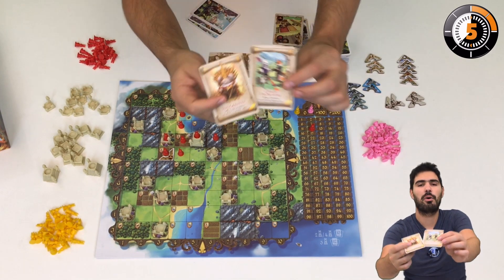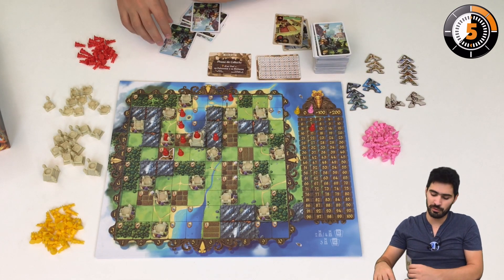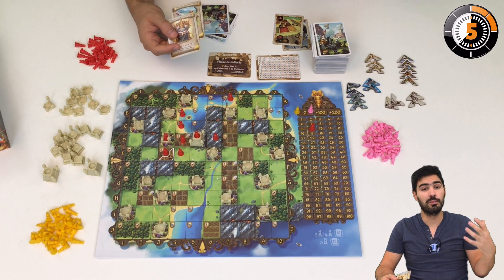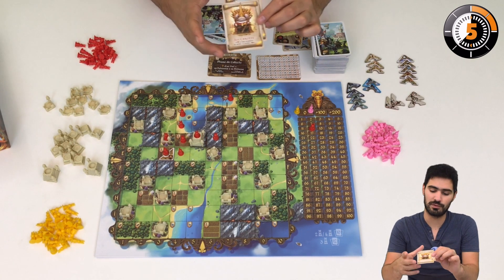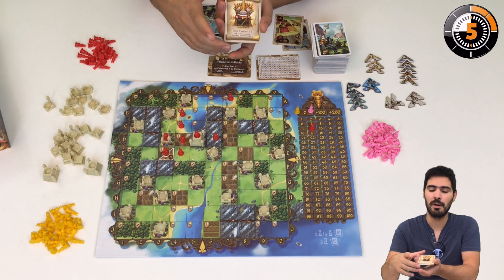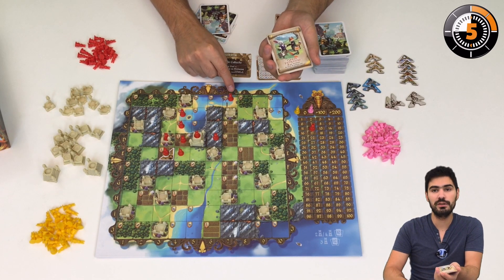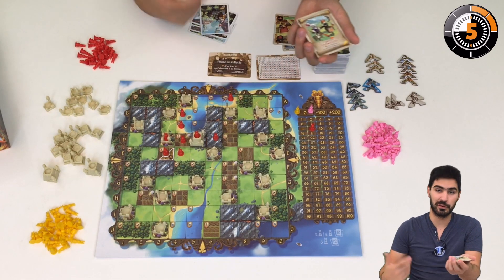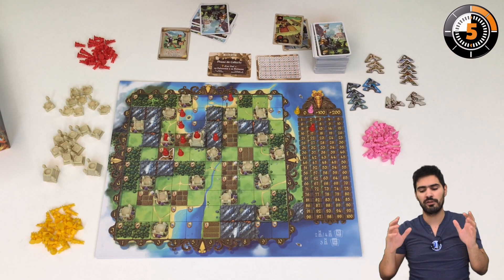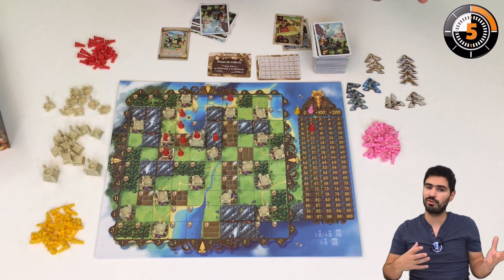You could also have parchment cards, which are played face down and stay with you until the end of the game. They give you victory points according to certain strategies — sometimes flat points, but most of the time according to a specific set of rules. For example, the Carrot King gives you 15 points if you produce five carrots at the end of the game, and the Border Guard gives you one point for every bunny on the borders of the kingdom. However, if you take too many parchments, you won't place enough bunnies on the board and lose influence, so you have to balance your strategy carefully.